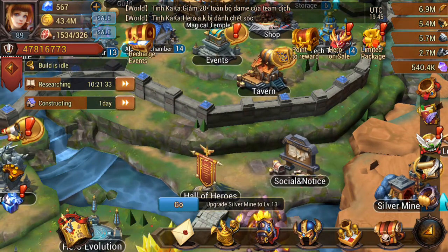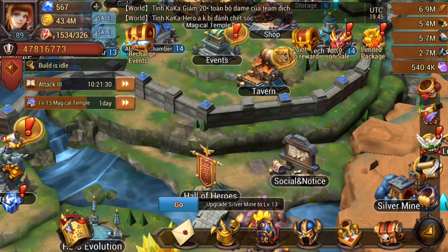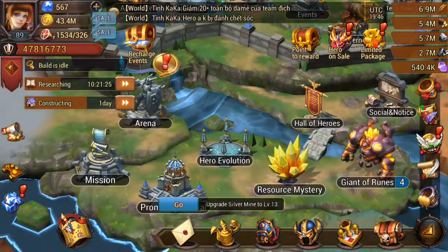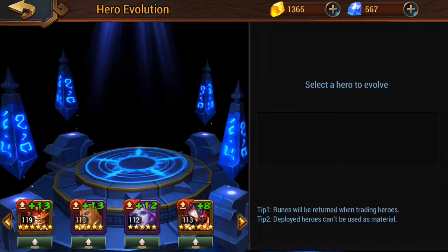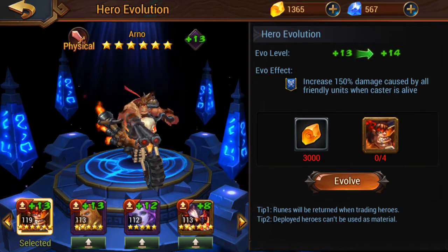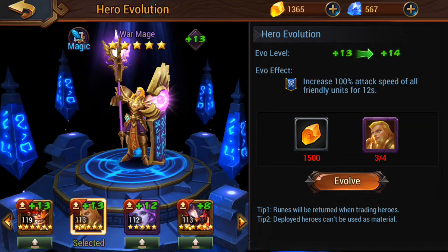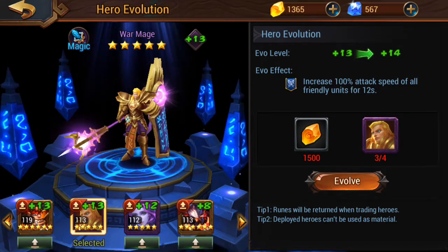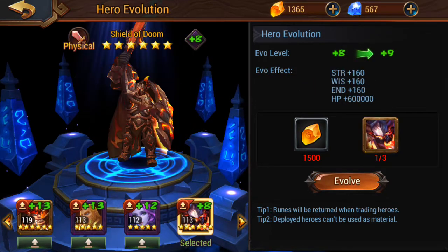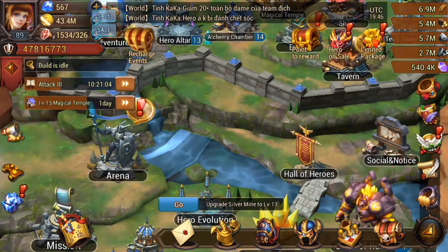I'm going to give you a quick rundown on what was in the videos that you've basically missed because I lost all the footage. If I show you this right here, I did go ahead and upgrade Arno to a level 13 from a level 12, which is pretty damn good. We need one more War Mage to make him a level 14, and we need two more of the Witches. The Shield of Doom is just way behind, so it doesn't really matter.